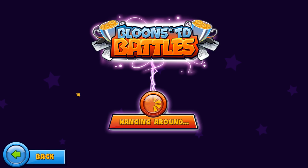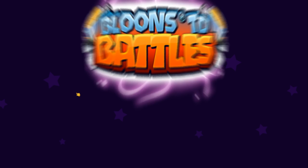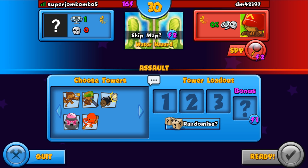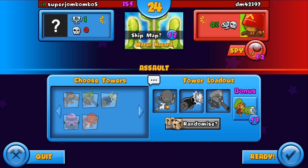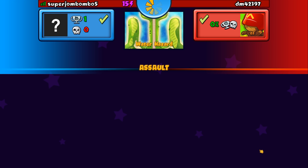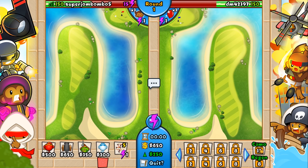Let's play another game and show you guys what to do. I'm going to do the exact same strategy — sniper, ninja, cannon. Those are the towers I like to start my game with. The reason I pick these three towers is because it gives me the ability to pop every single bloon type.